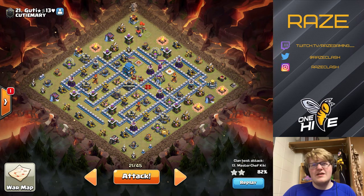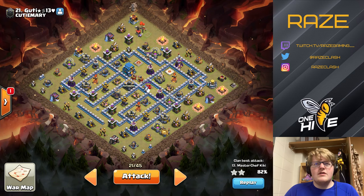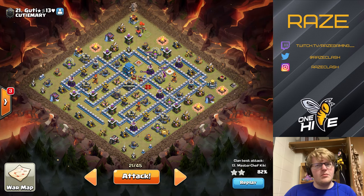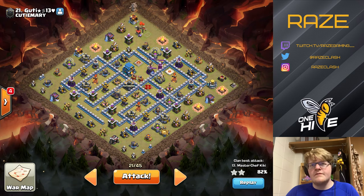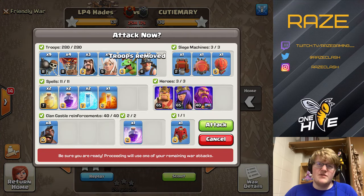The first set is going on the gold mine and the second set by the single inferno. Since it's a single inferno, I may or may not use a freeze spell — the reason would be if the X-Bow isn't quite locked onto the enemy queen. Otherwise I went with nine or ten wall breakers into that area, which should be enough to take out the wall no problem, as long as there aren't too many small bombs in there.